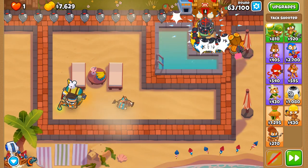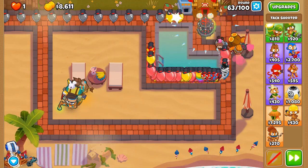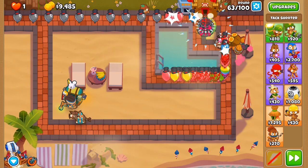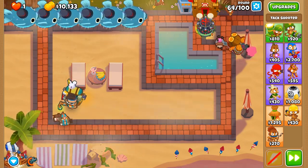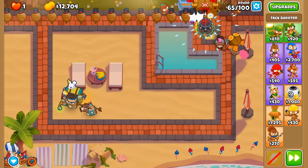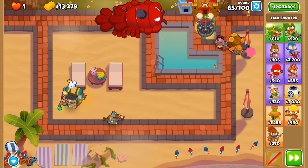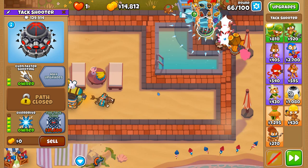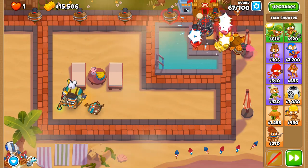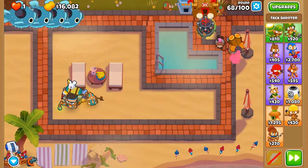Round 63 - these camos are only a slight issue. They're making it past just a little bit, but once they get around the medium square they're no issue whatsoever. Overclock paired with the two monkey villages and the alchemist and we are good. That attack rate is just superb - we are mincing through ceramics and MOABs and soon BFBs. I can't really think of a scenario where longer range is more beneficial than more attack rate, aside from fitting into certain positions where you need the additional range to attack balloons in the first place.